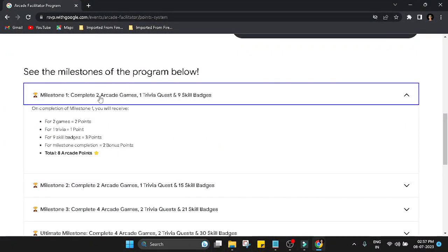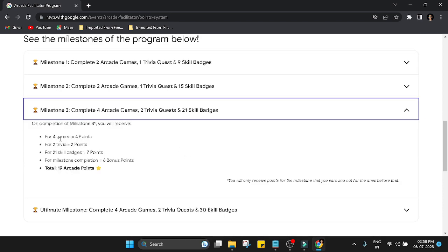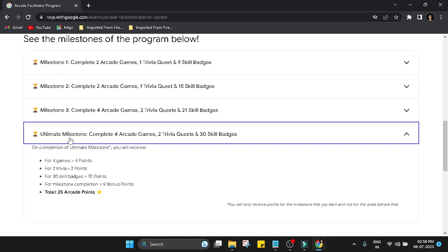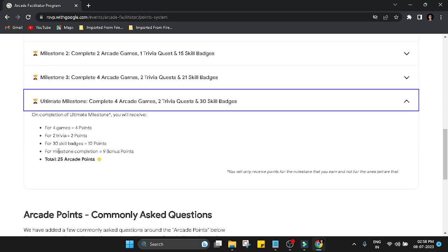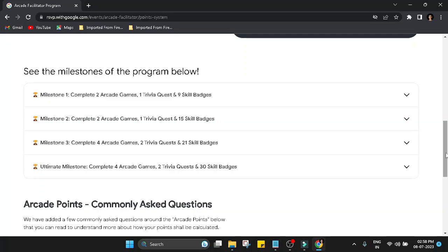There are four milestones. Milestone 1: complete two games, two trivia quests, and nine skill badges — reward is two bonus arcade points. Milestone 2: complete two games, one trivia quest, and 15 skill badges — reward is four bonus points. Milestone 3: complete four games, two trivia quests, and 21 skill badges — reward is six bonus points. The Ultimate Milestone: complete four games, two trivia quests, and 30 skill badges — reward is nine bonus arcade points. Complete all milestones to achieve the maximum bonus points. The milestone link will be in the video description.